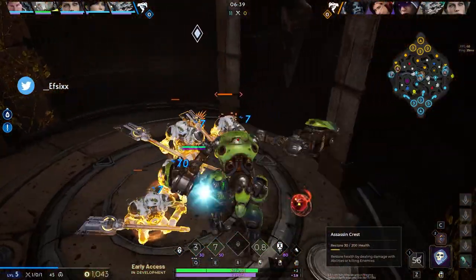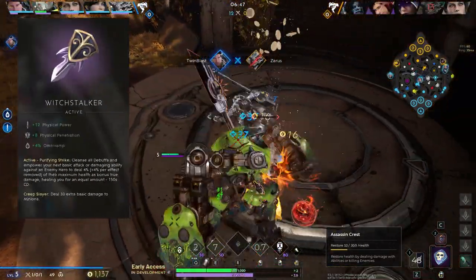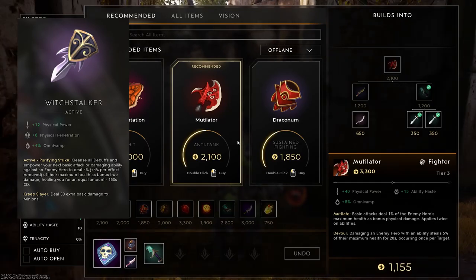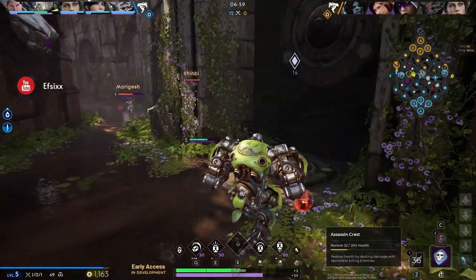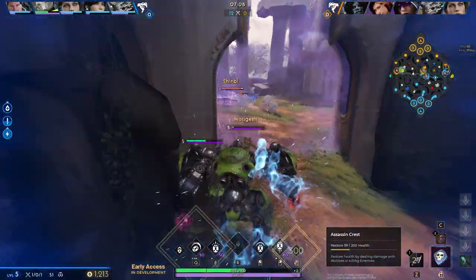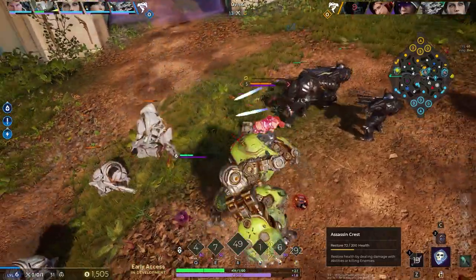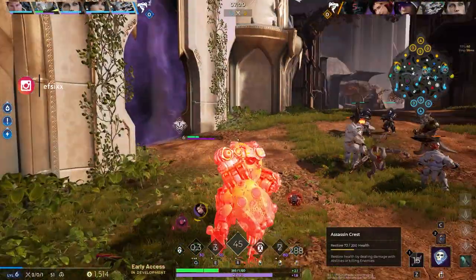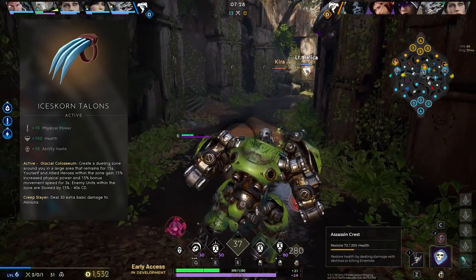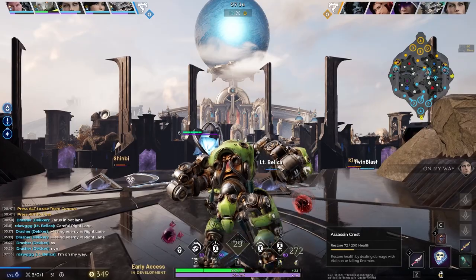Starting with the crest: on the Rogue Crest for assassin builds, you'll want Witch Stalker for a cleanse. Hard CC is Crunch's biggest weakness, so Witch Stalker helps mitigate that. On the Warrior Crest, you can take Brutalics as another cleanse option, or if the enemy team doesn't have heavy hard CC, go Ice Corn's Talents — it creates a battle zone, increases your power and movement speed, and slows enemies, giving you a nice dueling zone.